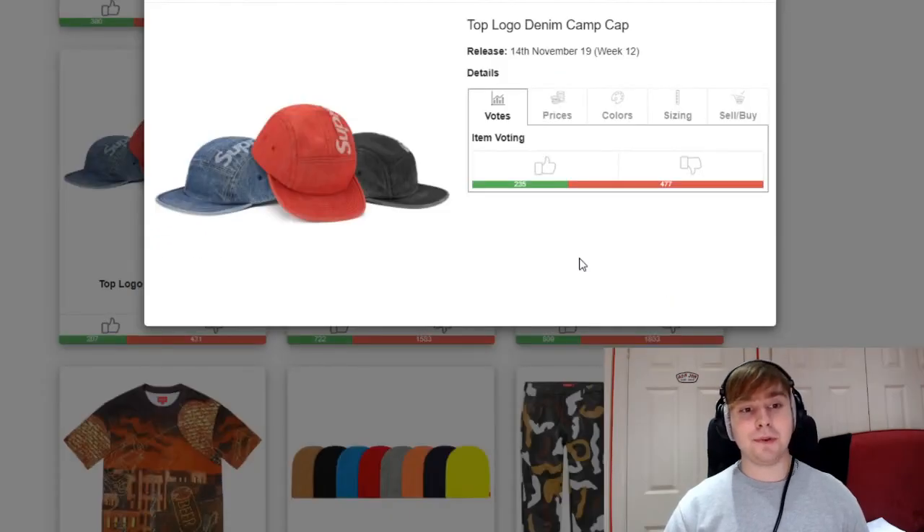We then have a top logo denim camp cap. Denim isn't really my favourite thing in the world, but the standard dark blue denim colour looks okay and the black looks nice as well. It looks like it has a bit of that washed look they try to go for across pieces, but maybe that's just because of the material.